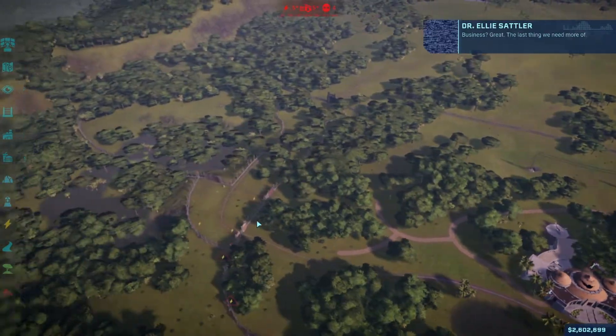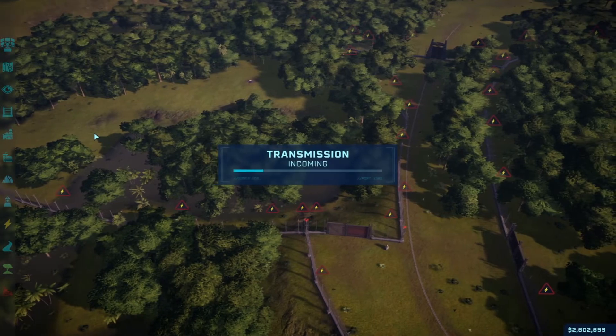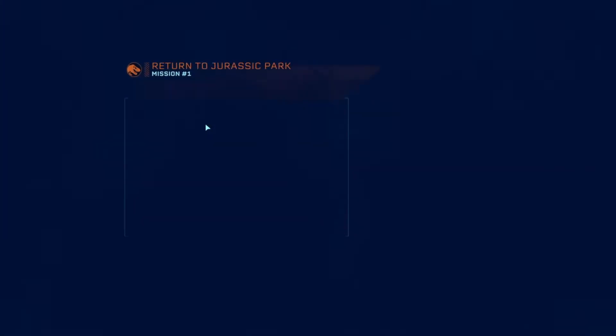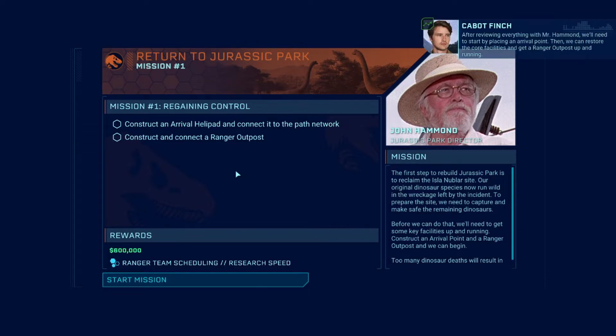Business. The last thing we need is more businessmen. Transmissions incoming: Return to Jurassic Park — construct a new arrival helipad, connect it to a path. Now we're constructing. Connect it to a ranger outpost.